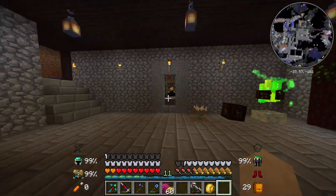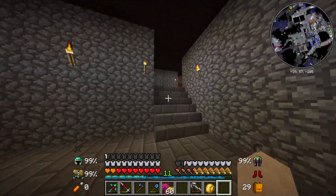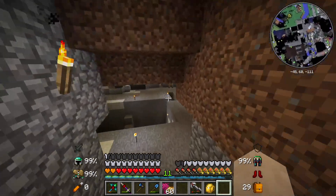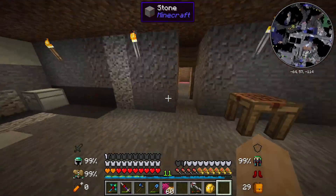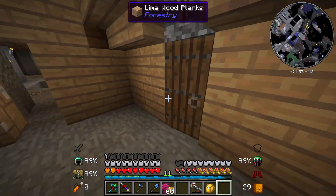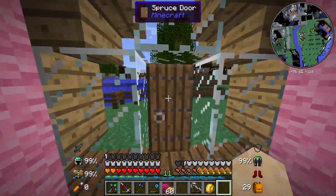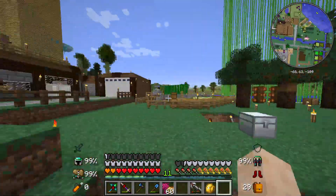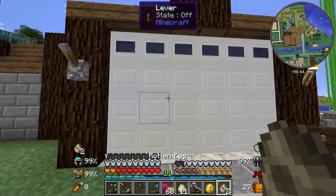I got the portal, I got the enchanting table — it's pretty clean. This leads back into the first house I ever used when the server started — this little pink tent. It's still there, check it out.